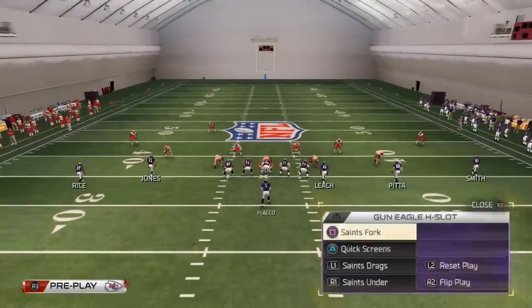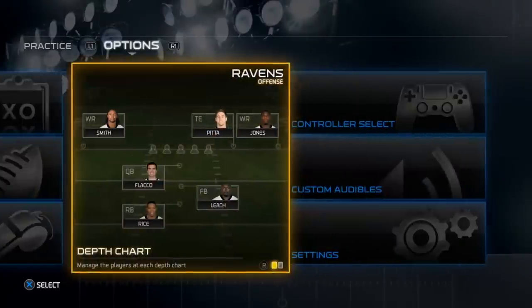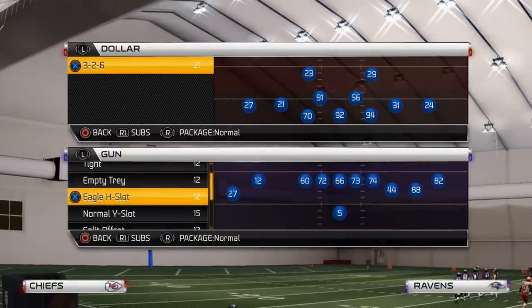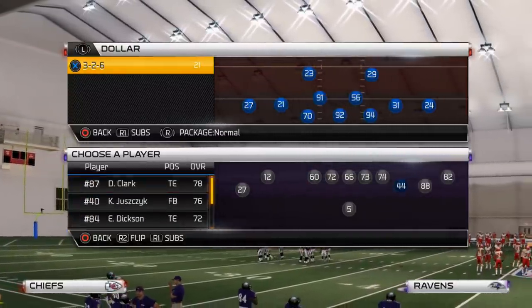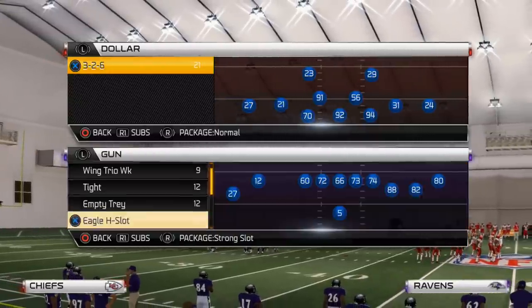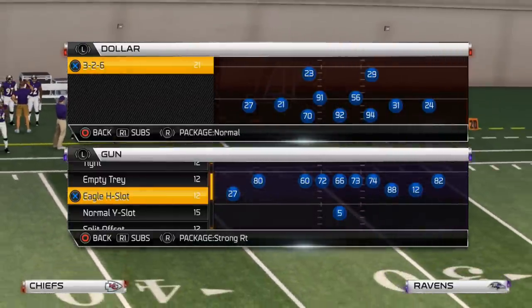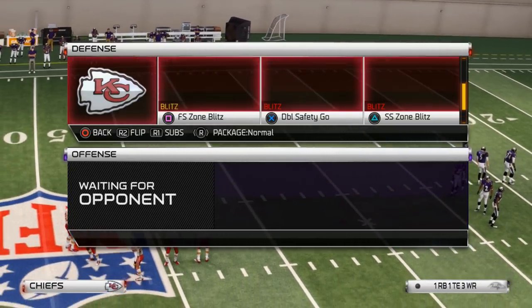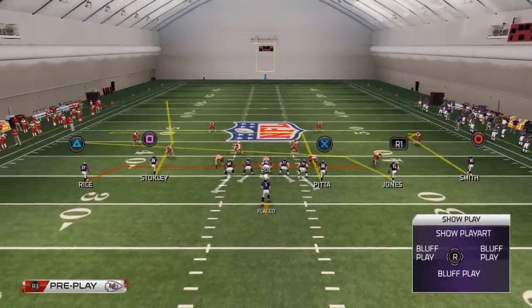What we like to do with this package — all of our formations we can get to from this, and that's why I like this playbook a lot. We'll come out in Saints Wide Drag, and we'll show you how to beat a Zone Blitz, and then how to beat a Man Blitz. You don't have to change any routes on this play. It's pretty good stock for the most part.